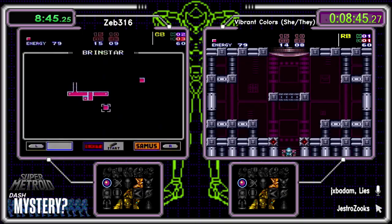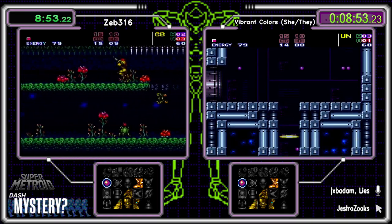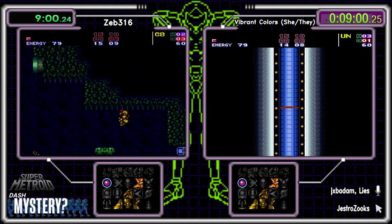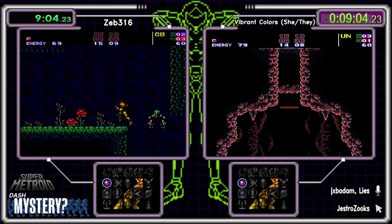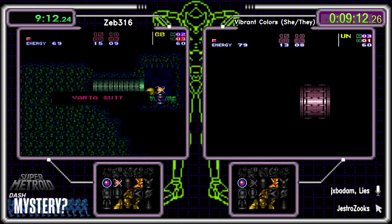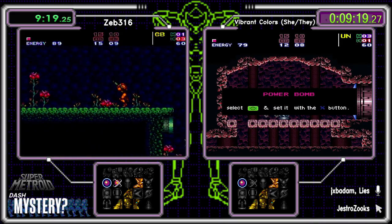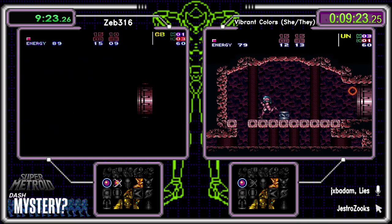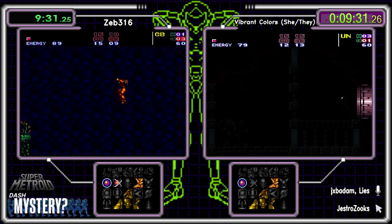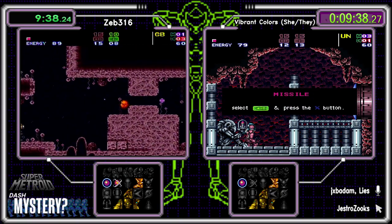Green Brinstar — two majors, three E-tanks, very concentrated. That might have been a good move. Meanwhile Vibrant found Upper Norfair with three majors and one E-tank — very nice. We can look at the Ice Beam location. Vibrant's best find here would be the dash-specific Heat Shield, or even Gravity, which would be interesting — she could immediately turn around and cross the moat with a gravity jump.